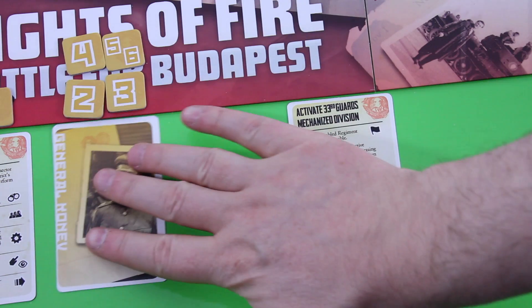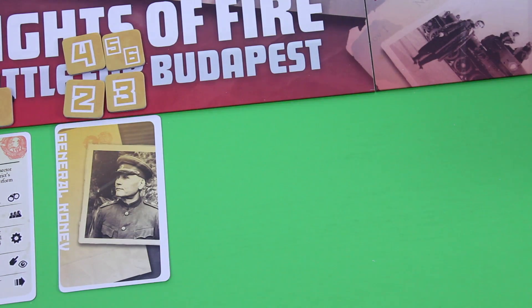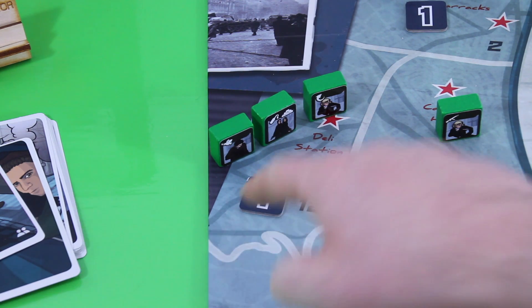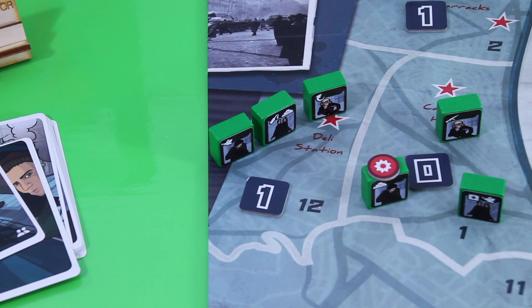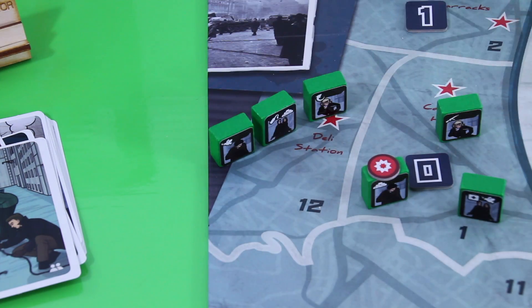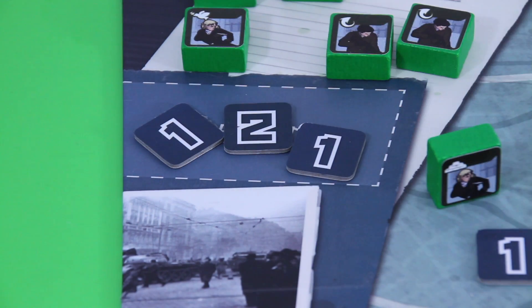I think before I do anything else I want to rescue this civilian. I need to spend three points — six minus three is three — so I'll spend this card, and this civilian moves to the Austrian border.